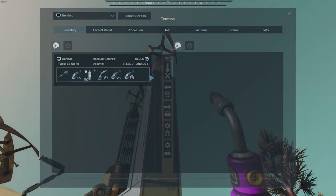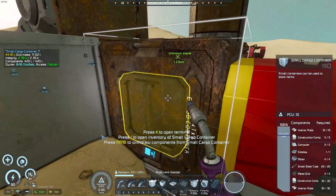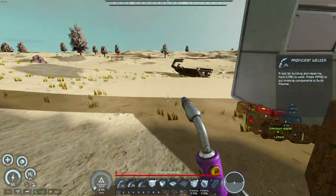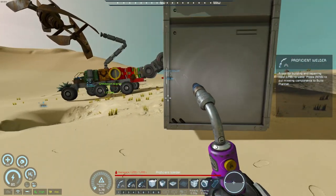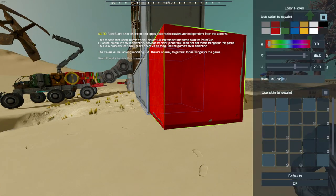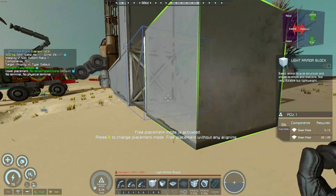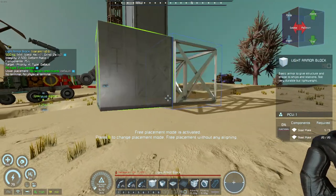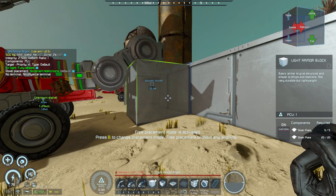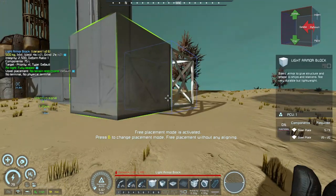I need some steel plates for this — let's just grab a bunch. The first thing I need to do is get rid of this color. How many blocks do I have here? Five block separation — that will let me get underneath.